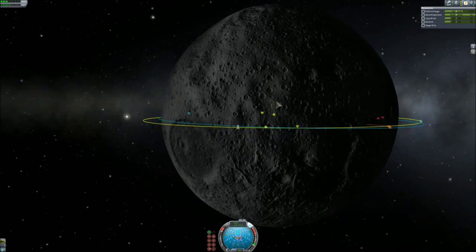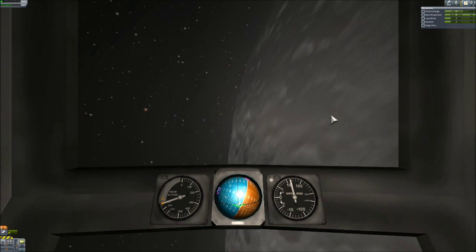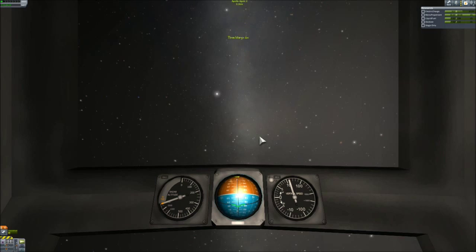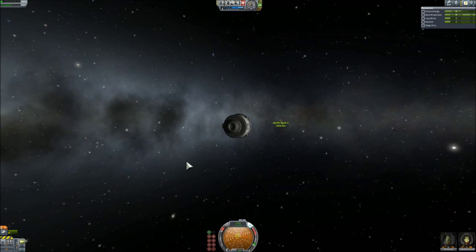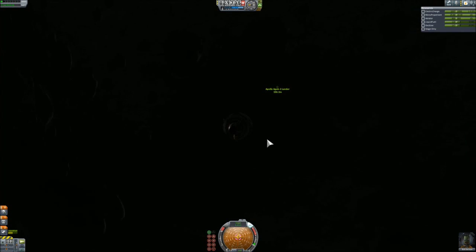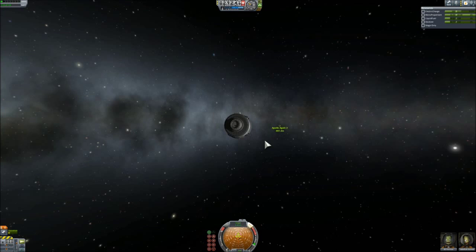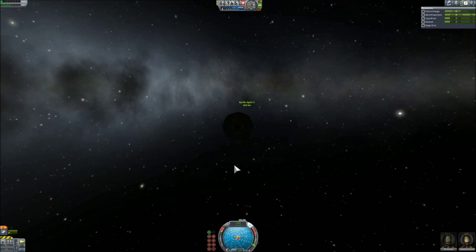I was very precise in this burn — I had an inclination error of just one degree to correct. Then the command module became visible from the cabin, which was quite unexpected. After that close approach I just had to do the docking. I try to use as little RCS as I can, but it does take a fair amount. I remember my first docking took half an hour and I was really nervous. Now it's just a routine maneuver — easy, even if it takes some time.